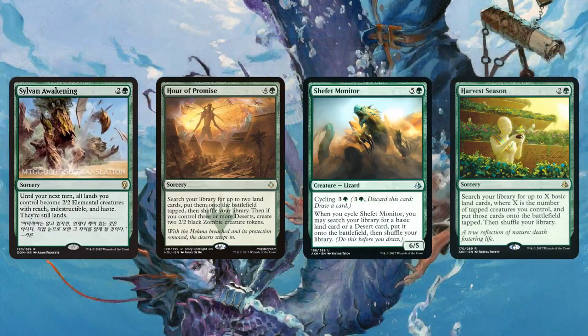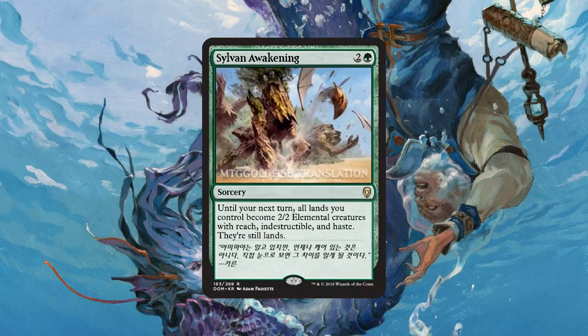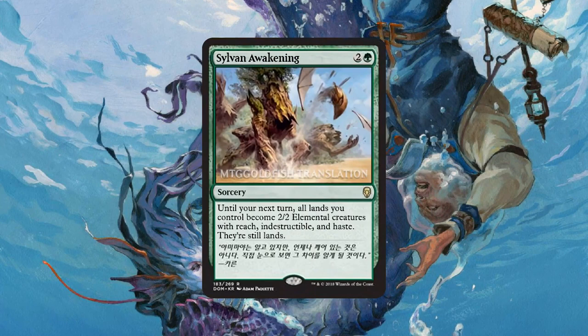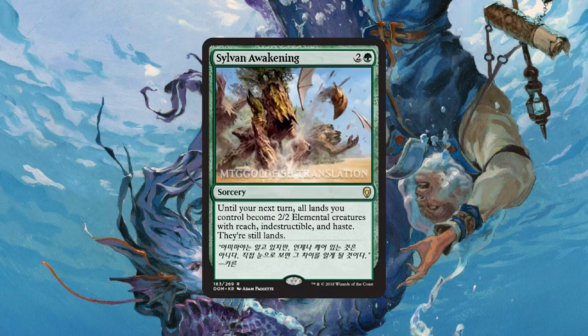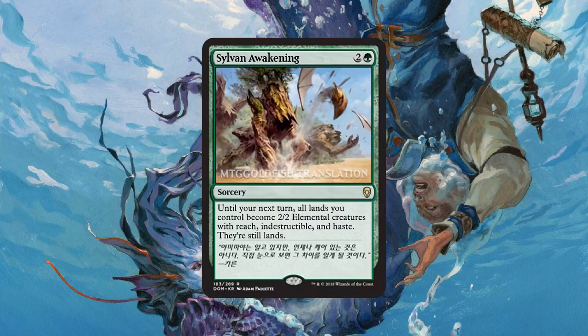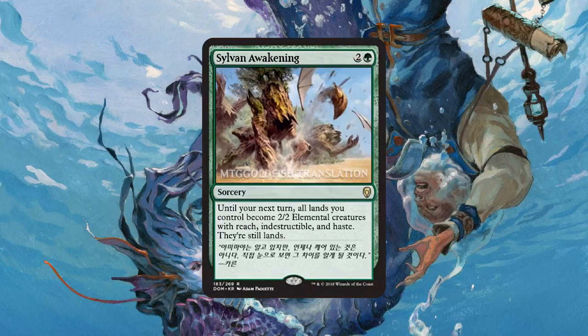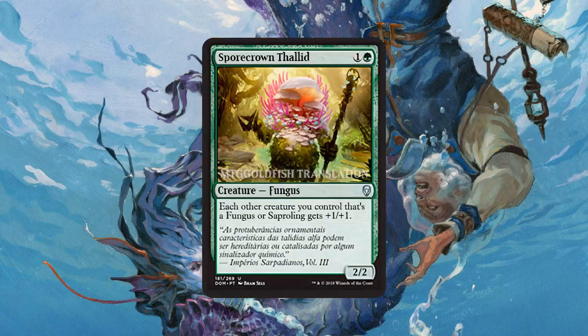On the other hand, if you can ramp into this and get a lot of lands on the battlefield, you can deal a lot of damage. You need 3 lands to cast Sylvan Awakening so they'll be tapped, but if you have 13 lands on the battlefield altogether, you're going to have 20 power of hasty, indestructible, reaching creatures to attack with. You can also do janky stuff with Fall of the Thran — play this while your lands are indestructible, then cast Fall of the Thran to make the Armageddon one-sided. It's a very high-risk, high-reward card, probably better than past versions since the lands stay creatures until your next turn and are indestructible so you're not getting stone-rained by lightning strikes and fatal pushes.